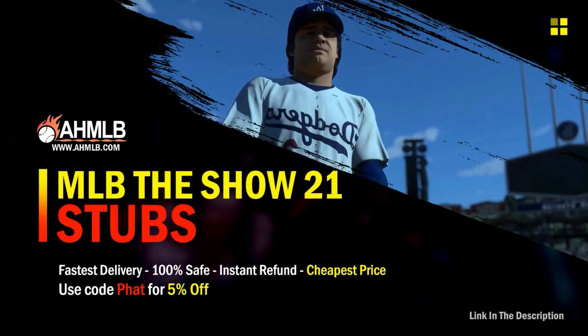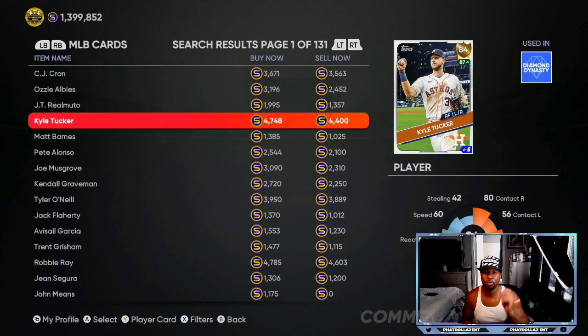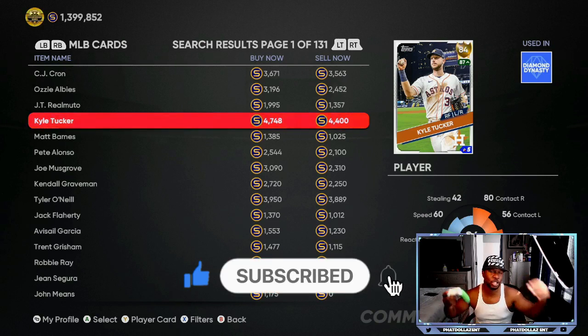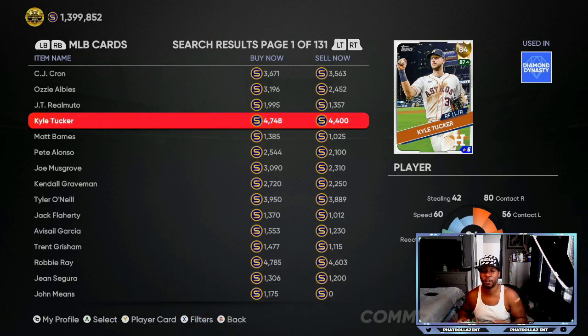Looking at Kyle Tucker, 84 overall — I was telling you guys to invest in him under 2,600 stubs. You've already made about 1,700 to 2,000 profit on each and every investment. If you have 40, 50, or more of these Kyle Tuckers, I would cash out now. You can hold him because he's been on fire recently and has a very good chance at getting upgraded.